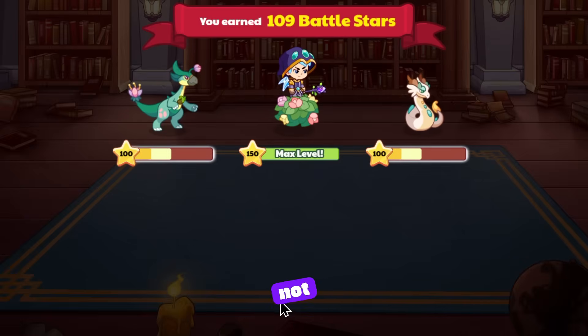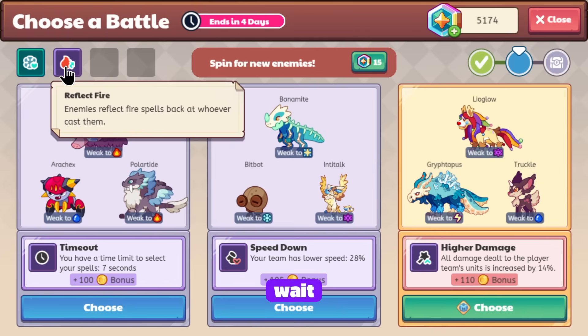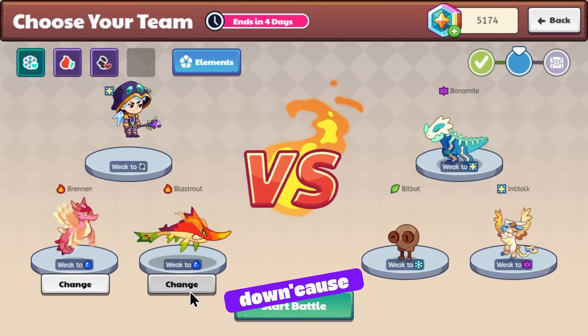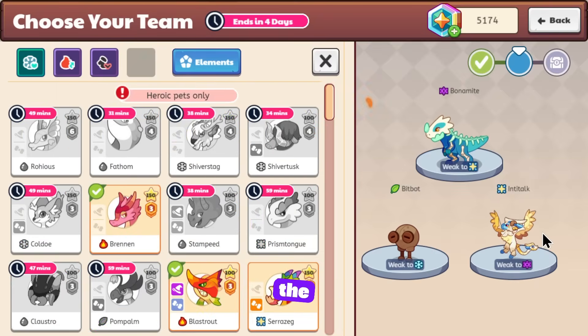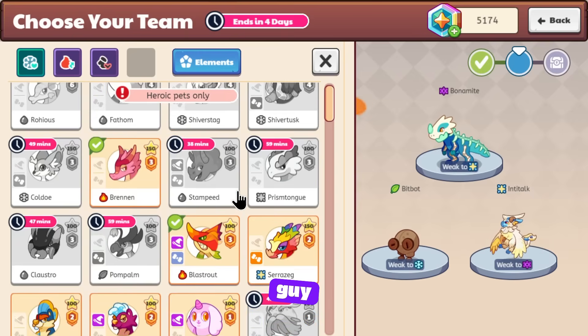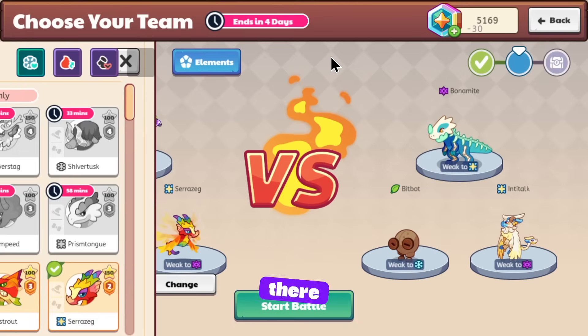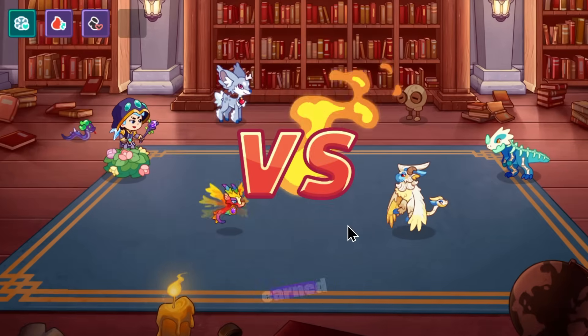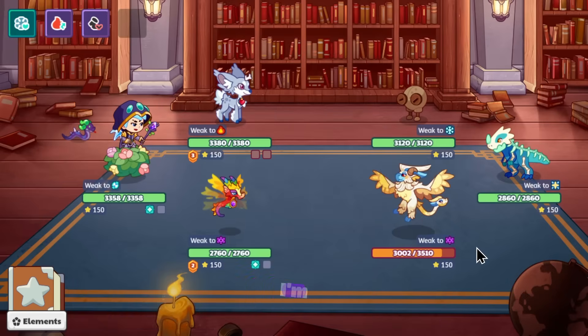I'm probably going to pay to un-timeout my pets because they're not performing well right now. Okay — reflect fire spells, speed down, we'll take speed down. We have an Astral pet and a Shadow pet here; the bigger threat is probably the Inti. We'll use Sarah's Egg and then un-timeout this Coldo. This feels like a waste of magic coins, but I earned some from earlier rifts. Come on RNG — glad we hit that Inti though, I was scared of it.